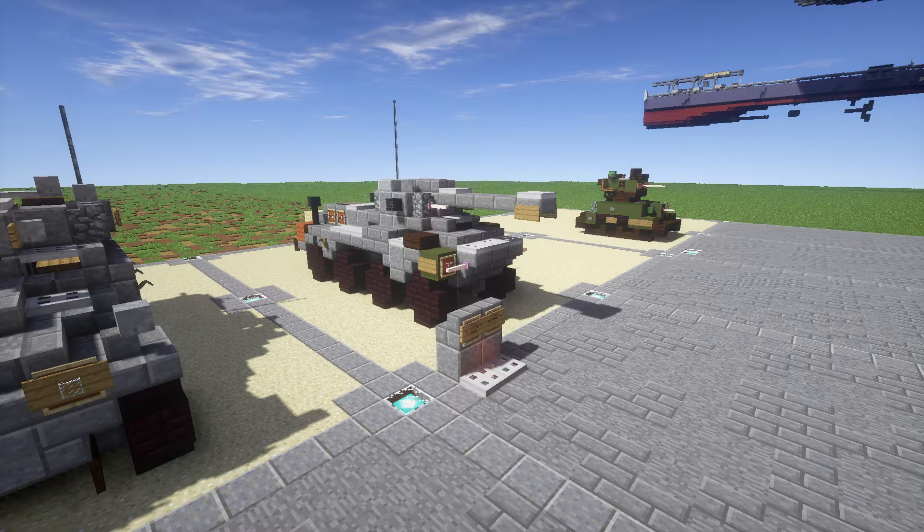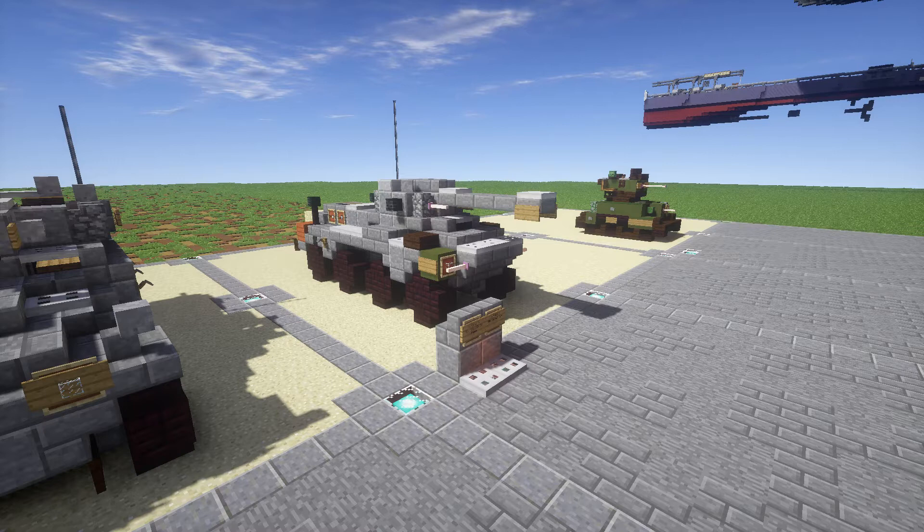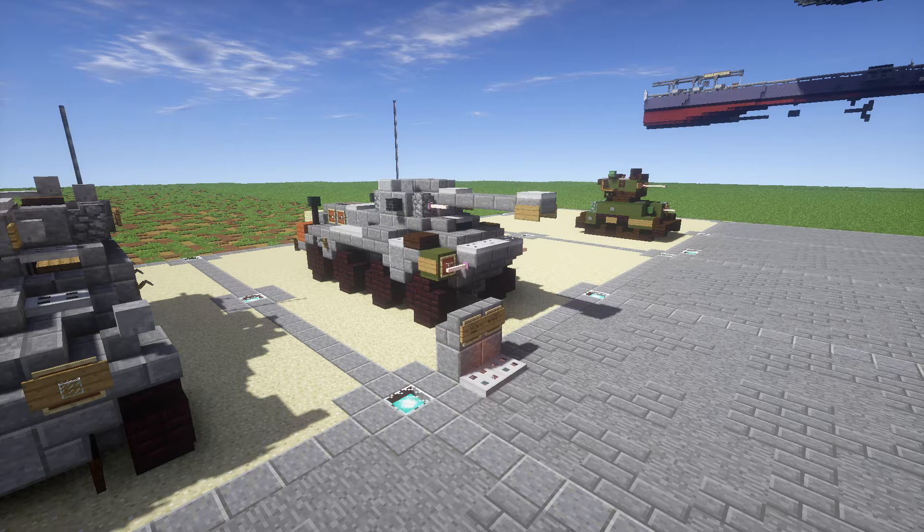A lot of people know the Puma. It's a very unique vehicle in the sense that I believe it's the only vehicle of over 2 to have 8 wheels, so that's something definitely different and interesting. I think it's a pretty cool vehicle and it was a pretty fun build that came out pretty good.